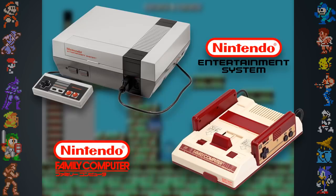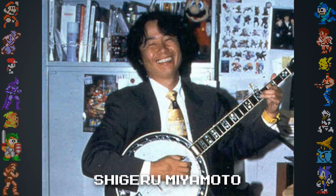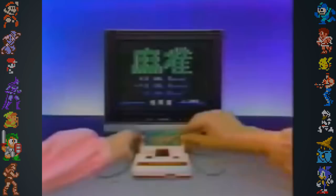Did you know? The Nintendo Entertainment System, or Family Computer in Japan, was almost the world's first online multiplayer gaming system. According to Shigeru Miyamoto, plans for an online multiplayer network were scrapped due to the telecommunication infrastructure at the time not being able to support it.